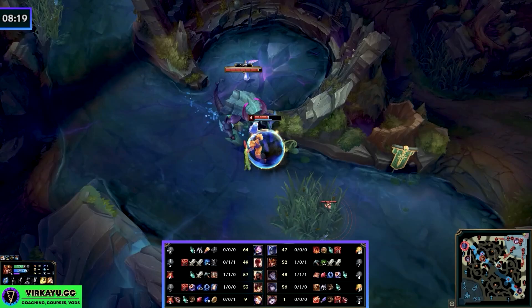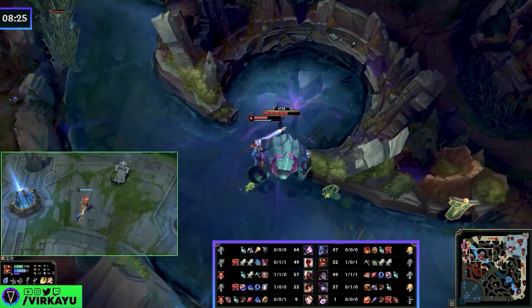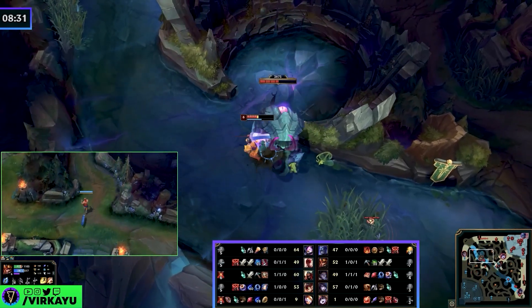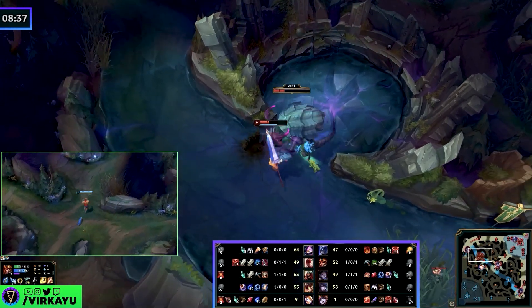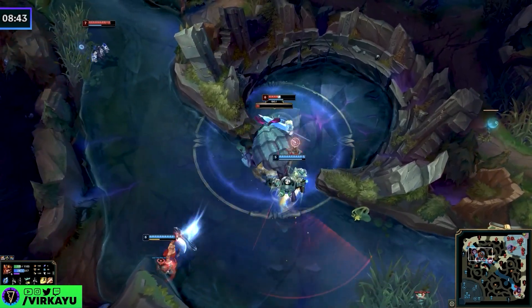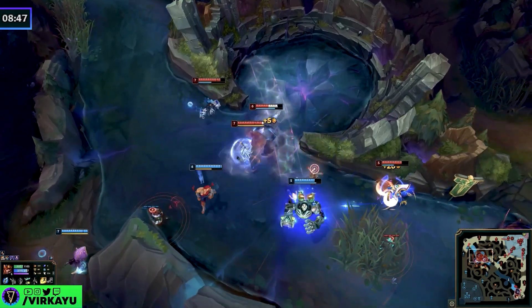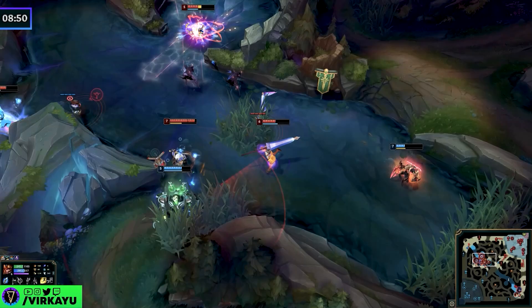We all know in silver, gold, platinum, diamond — whatever elo — they're going to try and contest the dragons and Heralds that they should just give up. The point of this is: I'm super strong at eight, nine minutes because I sequenced appropriately, I used my quadrants as a reset mechanism, and I was still active on the map. Now instead of being an AFK farming jungler or a spam ganking jungler at the big extremes, I'm a nice balanced jungler — which is what we had at the end of season 12. It's back again.